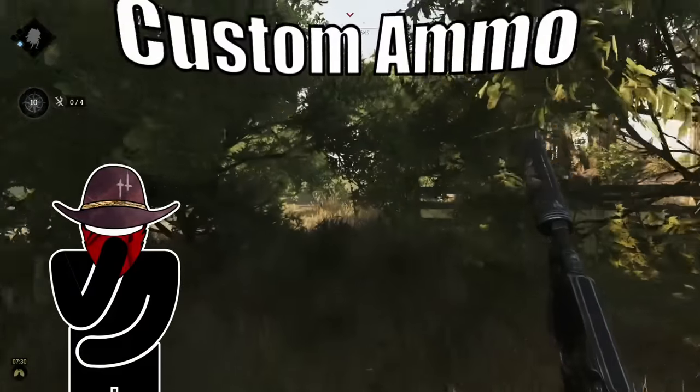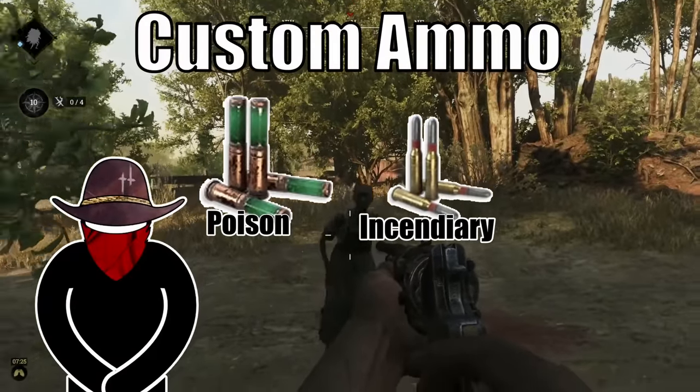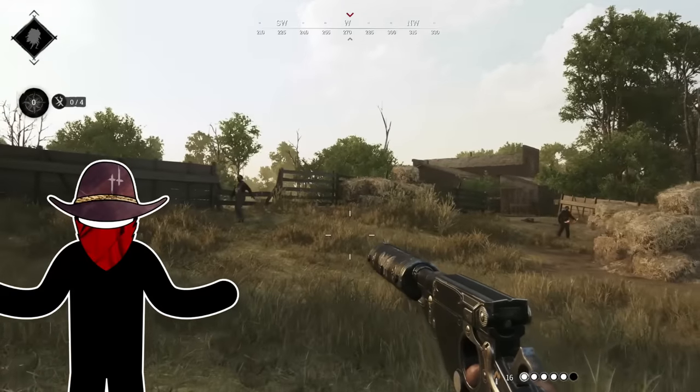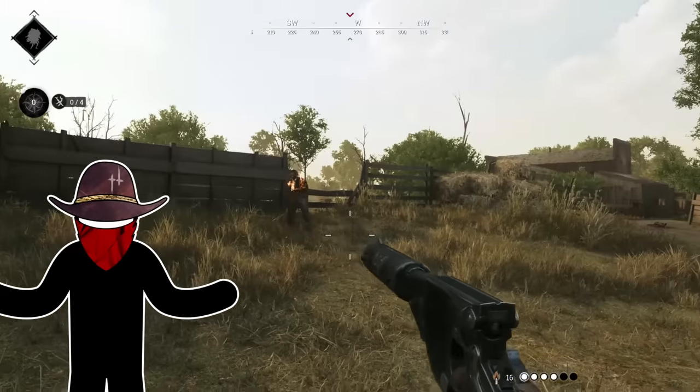Another way you can take them out is to leverage special ammo. Both poison and incendiary ammo can take them out in a single body shot. They yell when set on fire, so you probably don't want to do that if you have incendiary and a silenced weapon.